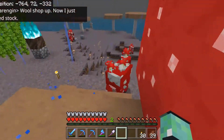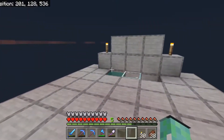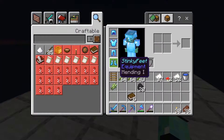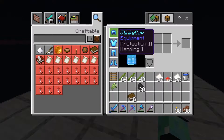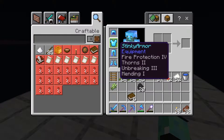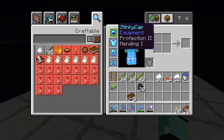I spent some more diamonds on books and got some good enchants. We made full diamond armor, and I made sure to get mending on everything because I had the mending books. We'll worry about getting full protection later. I did get fire protection on this just in case we fall into some lava or have trouble.